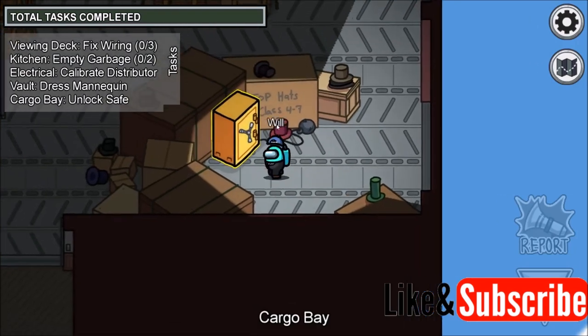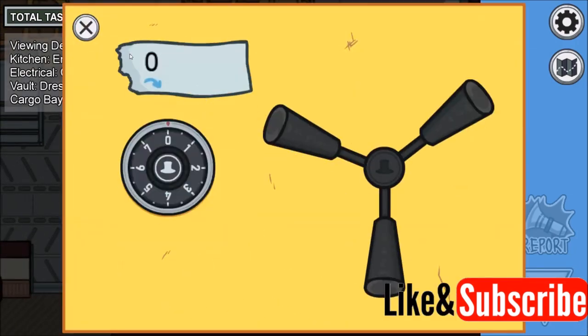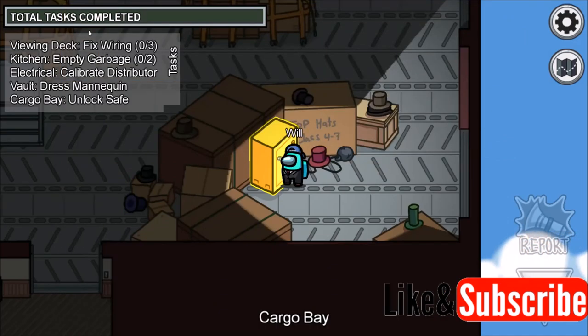Make your way to the safe and then go ahead and use it. Every time you open the task at the safe it's going to be a different number.